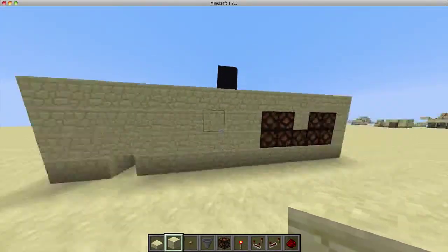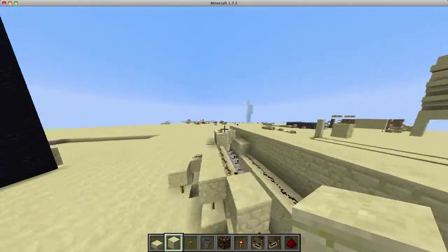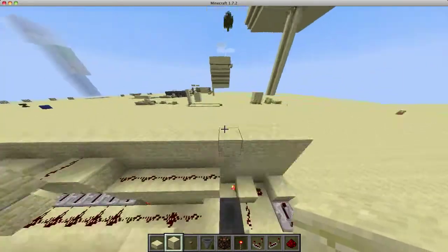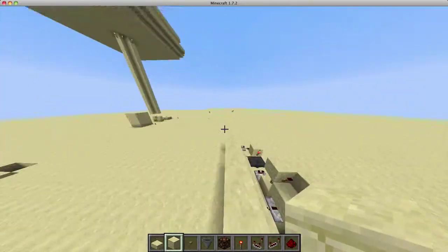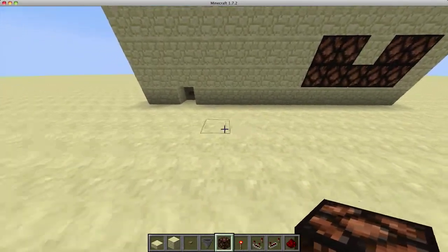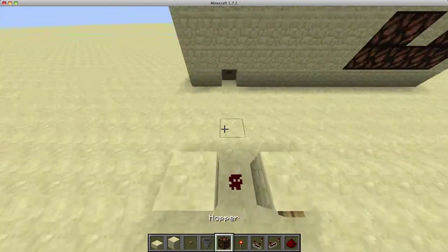It's pretty compact — I think it's six by fourteen by about seven blocks, and it does go underground. The display on this version is kind of stupid, so the original design which I'm going to build right now uses a less stupid display and makes a lot more sense.